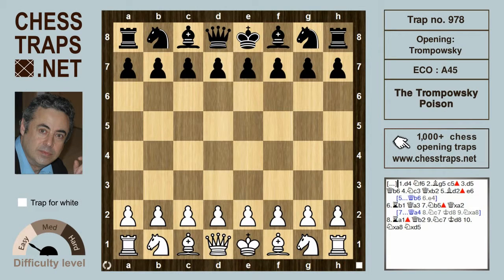This is a novice level trap called the Trompowski Poison. The opening is named after the Brazilian Octavio Trompowski, and Julian Hodgson was one of the first top flight players to adopt it as a regular weapon in his repertoire. This trap is another example of a poison pawn on the b2 square. The Trompowski begins with Bishop g5.